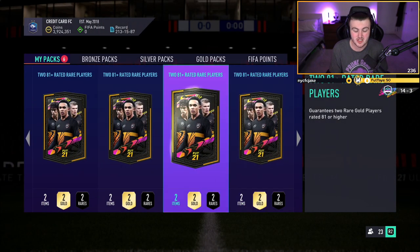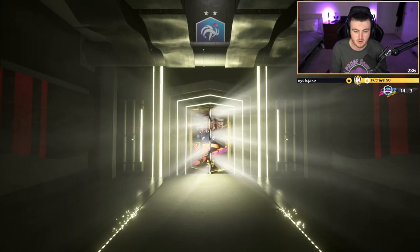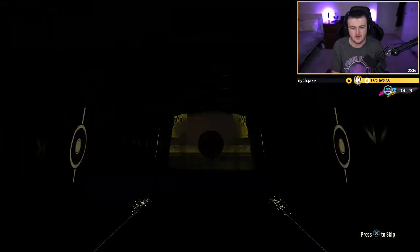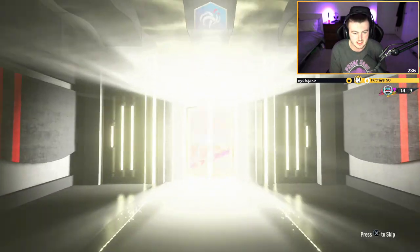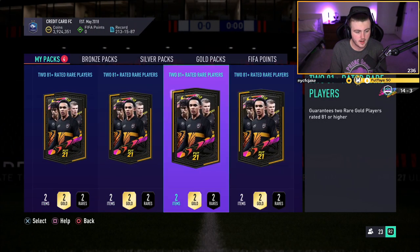We've got six left. It's not looking likely we're going to get another walkout. I thought out of 25 we'd get maybe three or four, but it's not looking likely we're getting even two. It's going to be Portuguese left mid — Rafa. 84 rated. Apparently it was a skip pack, but you can't skip before you see the walkout tell, so it doesn't really matter. It is unfortunately a non-walkout.